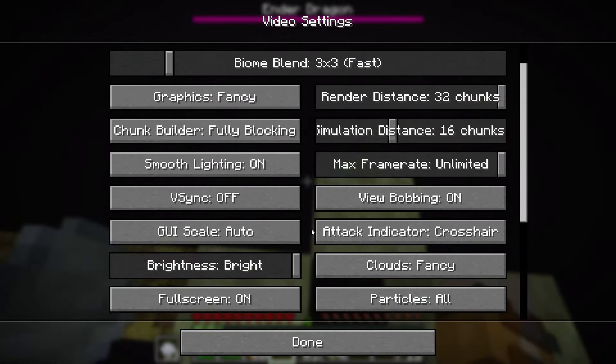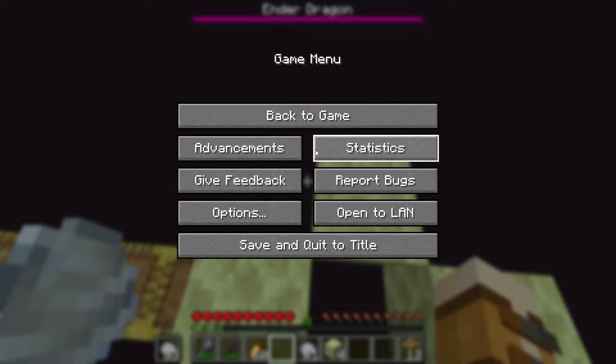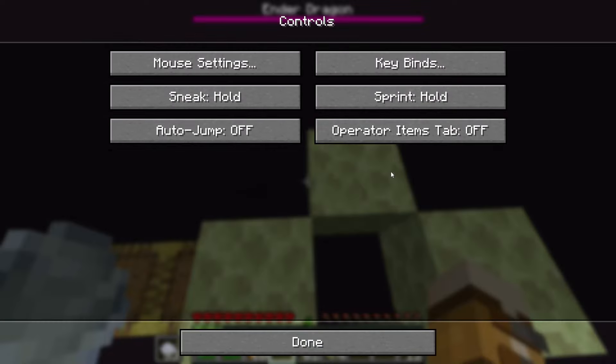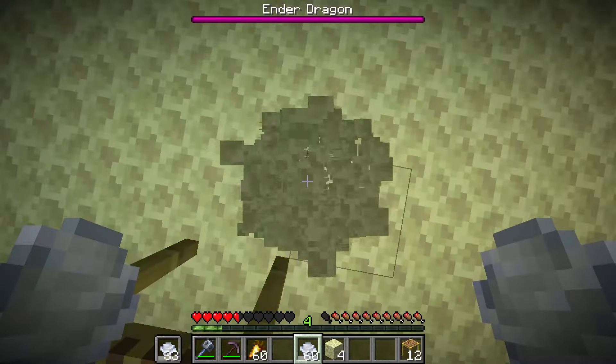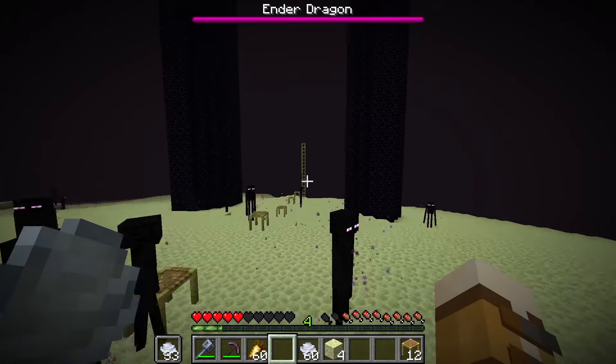I'm checking through settings and I'm not seeing a setting to turn fog off. What if I turn this to fast — does that make it better? No, I don't see any setting to edit the fog. Ouch — no! I saved myself. Okay, now I've got to get all the way back up there.